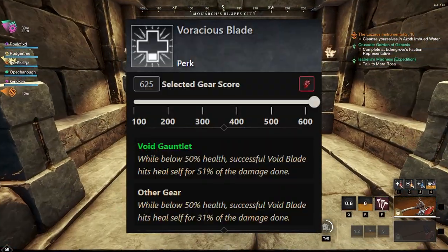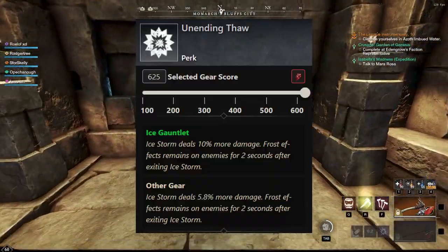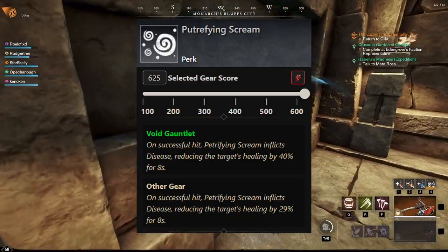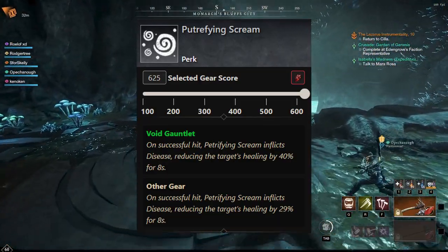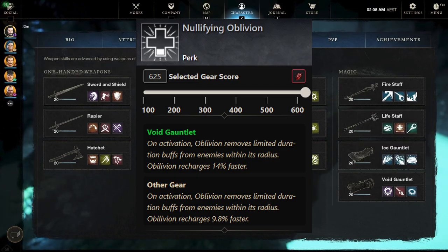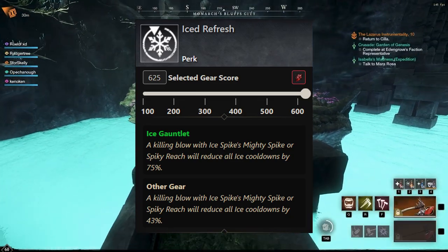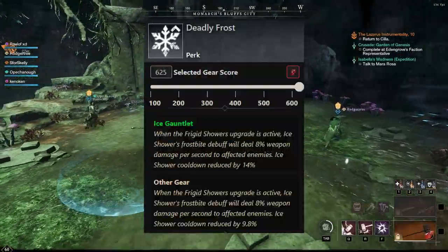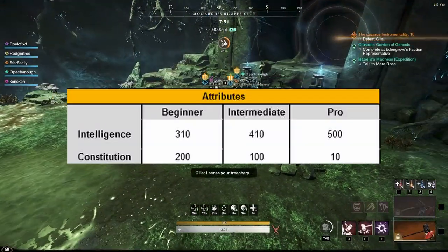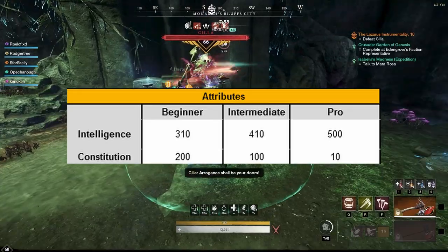Armor perks you'll want are: Voracious Blade, Petrifying Scream, Nullifying Oblivion, Unending Thaw, Ice Refresh, and Deadly Frost, in that order. When it comes to notes — Sustain and Support is your role in the dungeon group. Keep Oblivion up 100% of the time. Void Gauntlet is unmatched for solo survivability unless you get one-shot, so avoid the big abilities. Use Ice Storm on clumps of mobs — it applies a 10% damage increase versus mobs below half HP, helping you and your team do a lot of damage. For attributes, if you're doing well and not dying, lower your constitution and put more into intelligence.